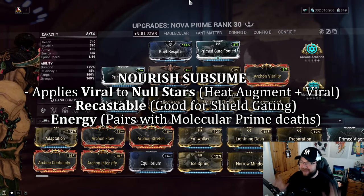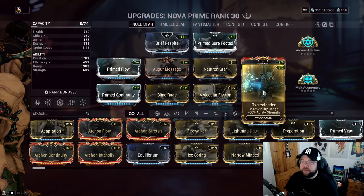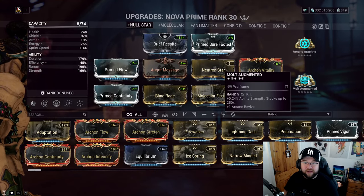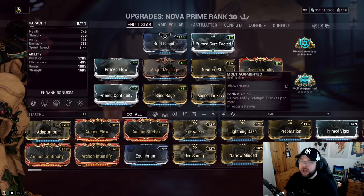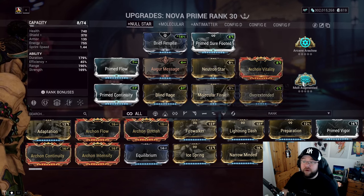As much range as possible — Augur Reach because we scale on kills to get more ability strength over time, which is fantastic for longer missions like Survival. If you're doing a shorter mission, take that mod out; for endurance or scaling missions, keep it in.